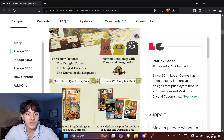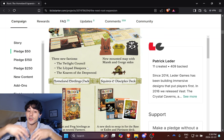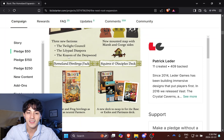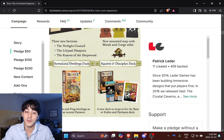So the three new factions: The Twilight Council — love that name — that's the bats. The Lilypad Diaspora — the backstory is that these frogs and toads left the woodland a long time ago and became a diaspora, and now they're seeking to return to their homeland. And the Knaves of the Deep Wood. I like that word, 'knaves.' They are going to be rapscallions going around causing chaos, similar in vein to the Vagabond but doing different mechanics.